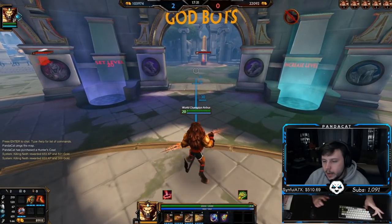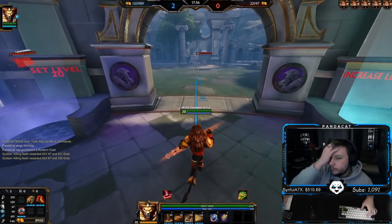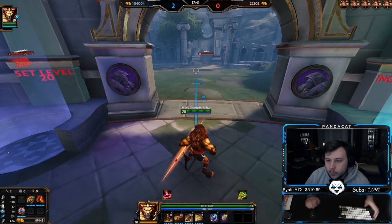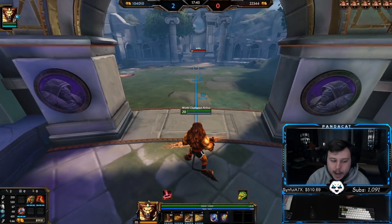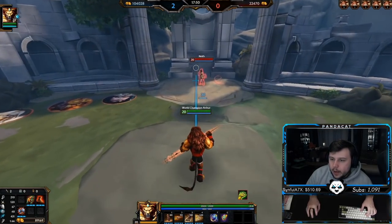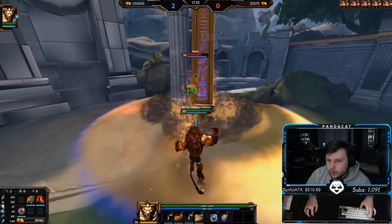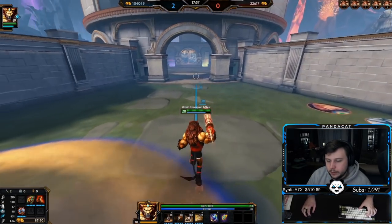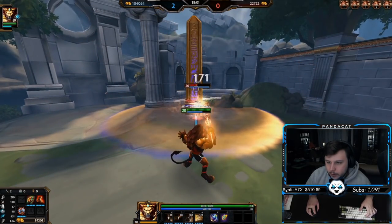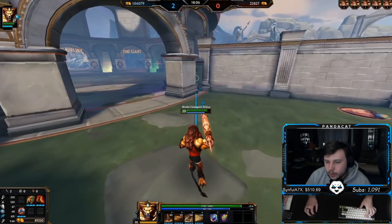Remember to always try to impale into a wall when one is nearby. Don't always look for the one-two combo — messing it up against a hunter with equal or higher kill pressure can lead straight to your death. For instance, if you're playing into a Hachiman and you miss your one-two, that gives him a window to completely blast you because most of your cooldowns are down, leaving you with just your ultimate.